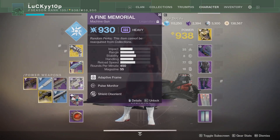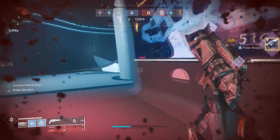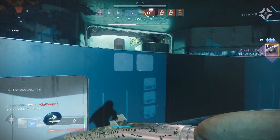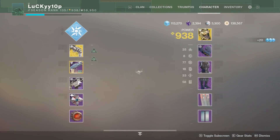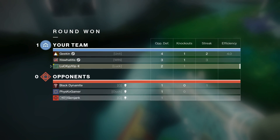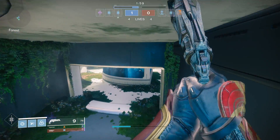Full choke is also a decent option as it tightens the spread a bit, but between rifled barrel and full choke, those are definitely your two best barrel options. For magazines, I got light mag — it increases range a little and reload, which wasn't bad. But acurized rounds is definitely the go-to here. It gives you the most range possible from the magazine with no downside, so it's definitely the best option for Mindbender's.